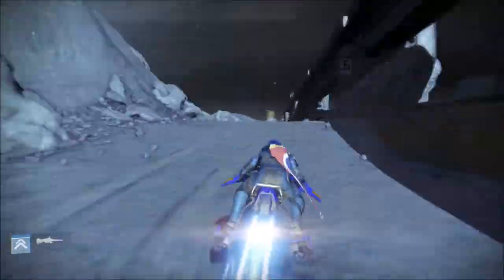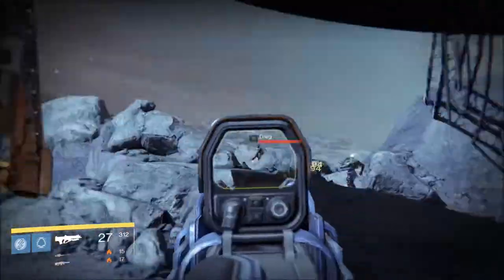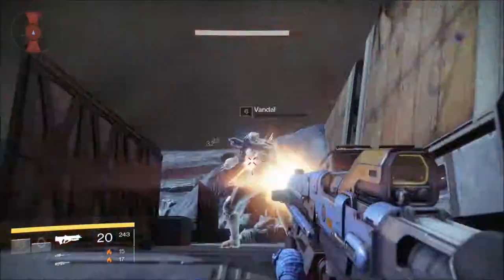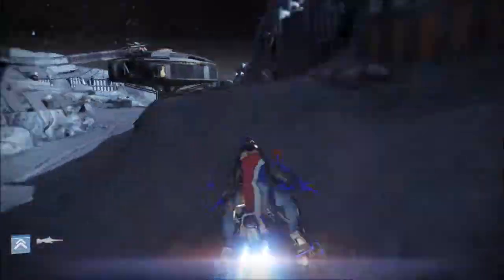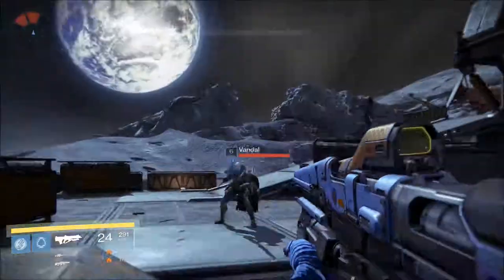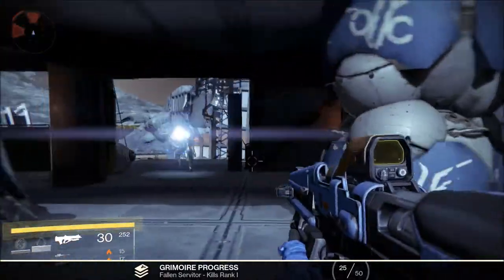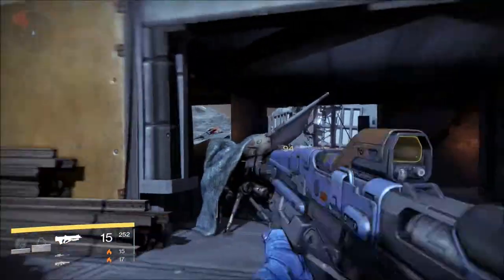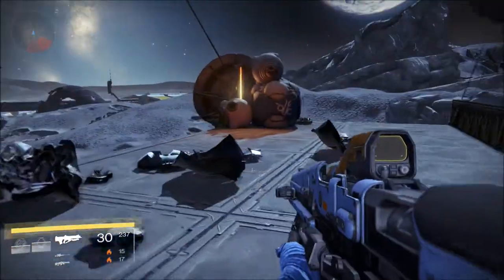We're heading towards the Anchor of Light, as you saw right there. I apologize to those of you who are visually sensitive because this is sped up quite a bit. Sometimes cutting stuff out isn't always the best idea because you need the general location of where to go. You're going to want to take a left at that lunar base there, heading to this location here. Up on the scaffolding here, as soon as I kill everything, we're going to head up here.